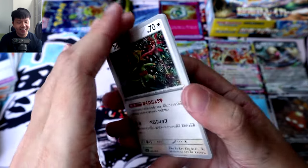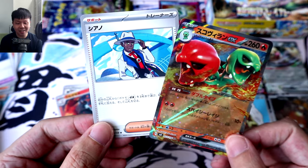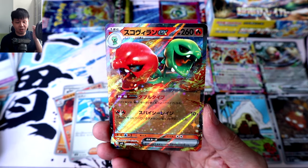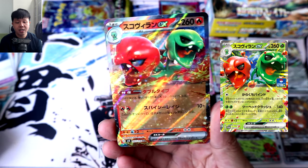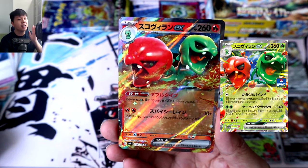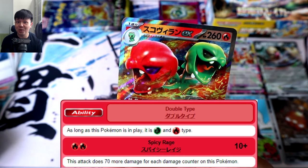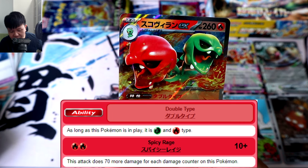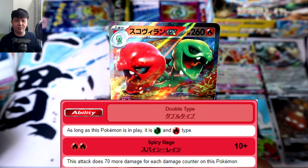Pack 27 — I'm getting a bit nervous, what exactly are we gonna get at the end of all of this waiting? Cackleon. Fan P. Volcarona. And our fourth EX, followed by Professor Sada — it's going to be the Fire-type Scovillain EX. In the Japanese version, we initially got a Grass-type Scovillain EX as a gym promo, so this is our first main set one, and it's pretty cool that the first was Grass and this one they made Fire. It has the double-type ability where, while it's in play, it is both Grass and Fire — that's so sick. And its move, Spicy Rage, for 2 Fire Energy: 10 plus 70 more damage for each damage counter on this Pokémon. Really awesome damage potential, and it feels super fitting for a chili-like Pokémon.